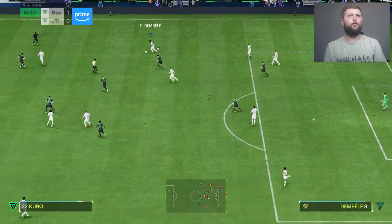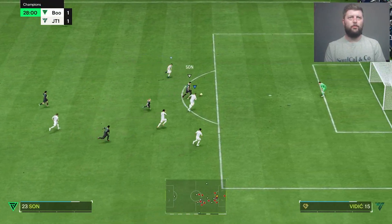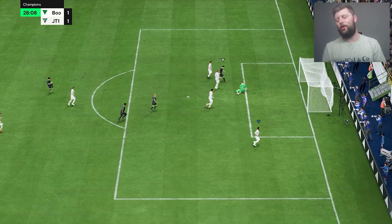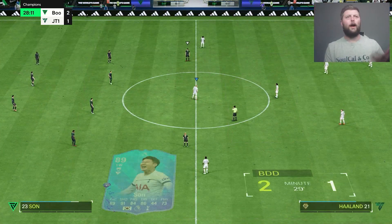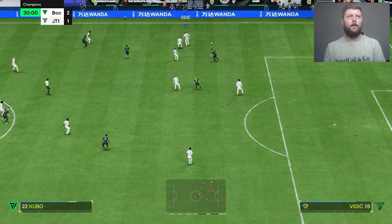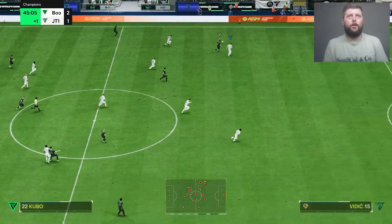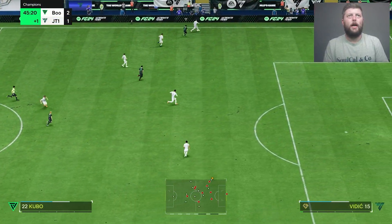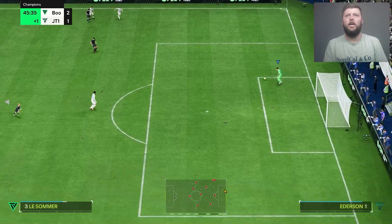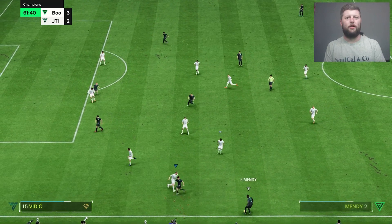Vidić and Virgil working really really well together there. Vidić has got to come across — I've absolutely stuffed it there, drew Cole out and left Vidić in literally no man's land. Good interception, nice and easy one. Get the pass down the wing, Vidić coming across — beautiful. Get back to keeper, solid defending, beautiful work.